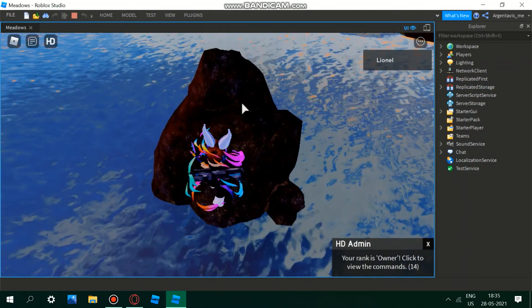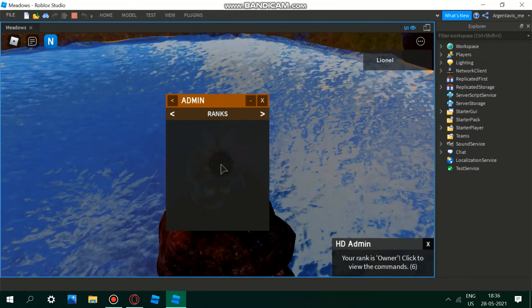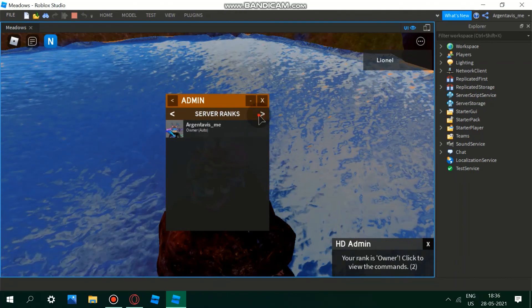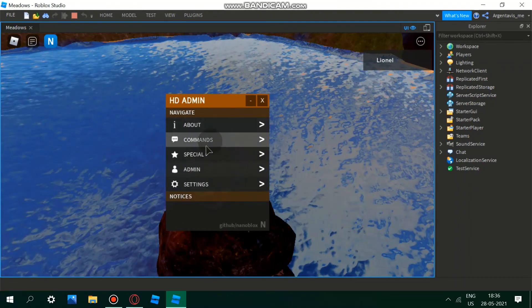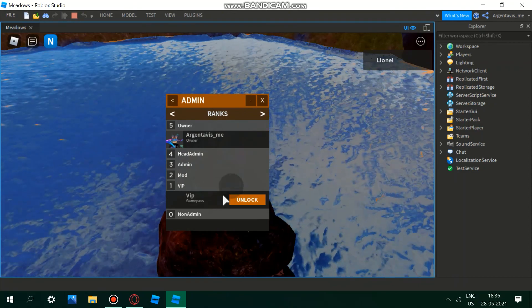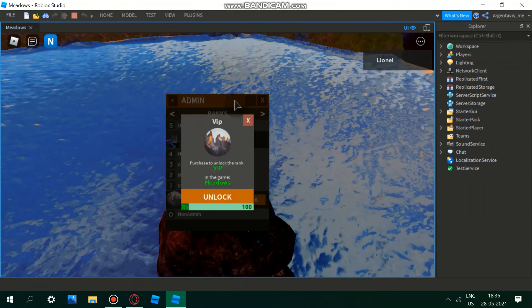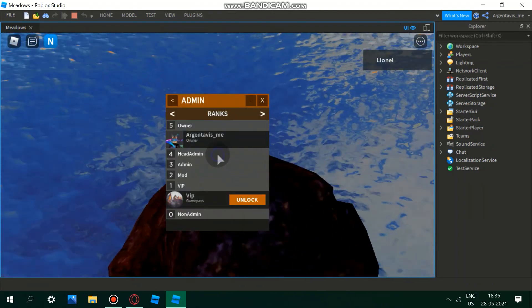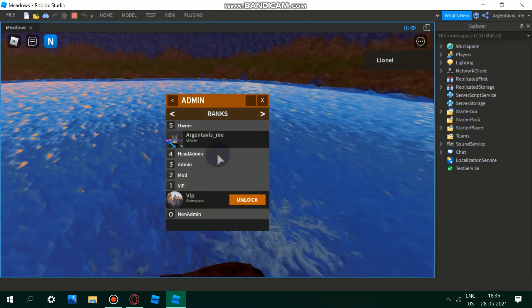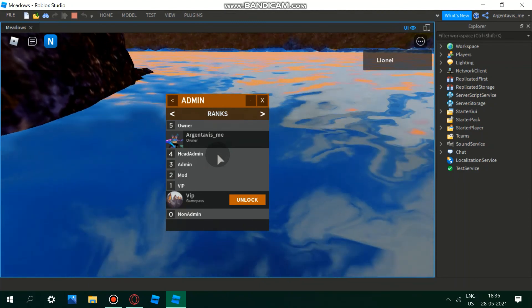It's loading — it's a bit slow, I'm not sure why. But it should load up and confirm that you have the rank. Here is the VIP game pass we made — it says 'Purchase the rank VIP,' and if you click Unlock you can obviously unlock it. I already own this item because I made the game. That's it for today, guys — thank you for watching!